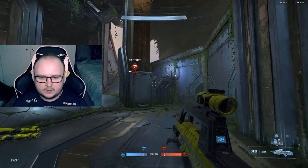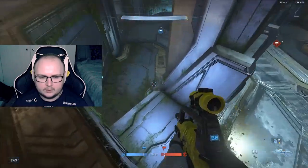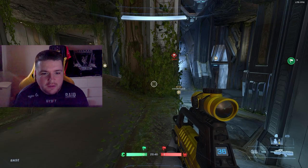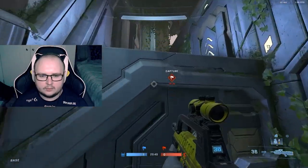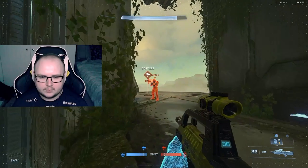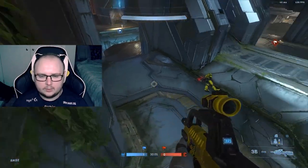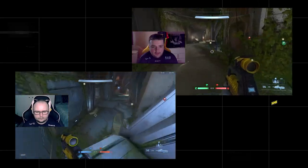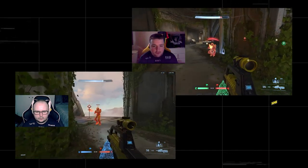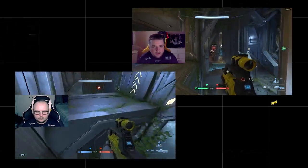Another tip we've noticed from playing this map so much is that players always clamber jumps when they don't need to. A simple jump here — you don't need to clamber it. If you clamber you're put at a significant disadvantage because you're always a shot behind. Think about how slow the clamber animation is — if you clamber and he shoots you as you land, you're already down on shots. Whereas if you jump and crouch-jump, you can shoot the second you're up there. There's no dead time in your animation.